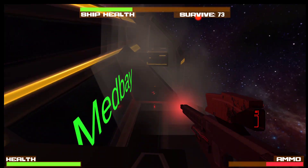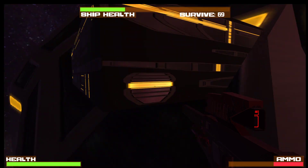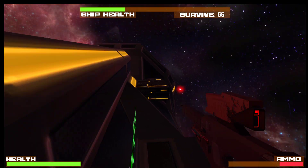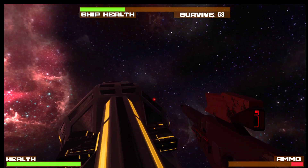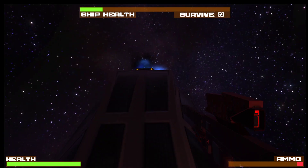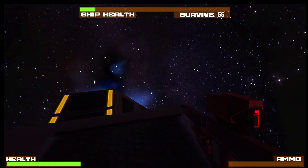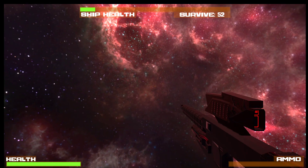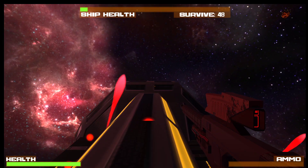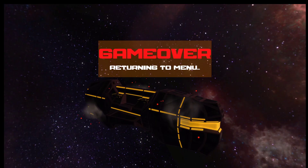I'm clicking like crazy and I don't know — I have ammo, that was super weird. Is that just a platform I can't fire from or something? It's kind of just shooting randomly. I'm holding fire and also rapid clicking and absolutely nothing is happening. I'm not quite sure what's up with that.